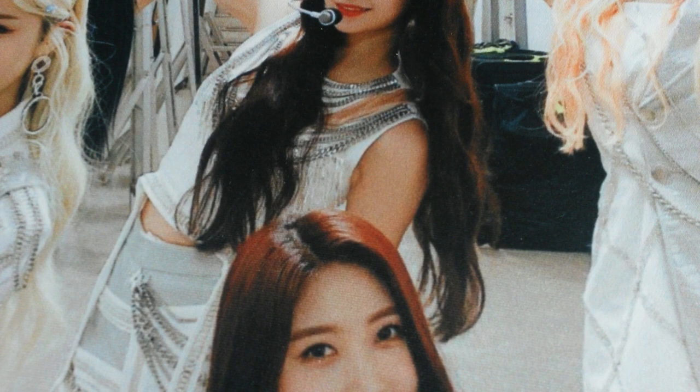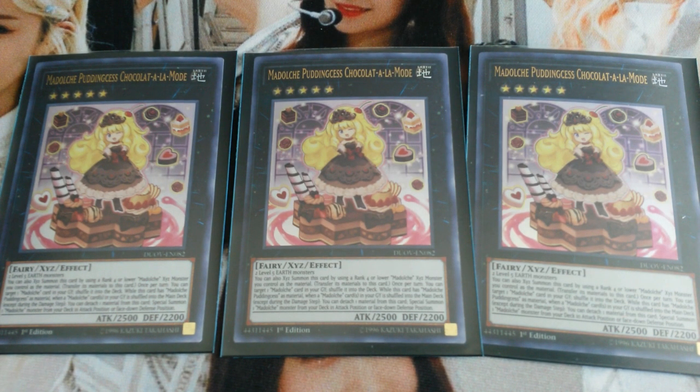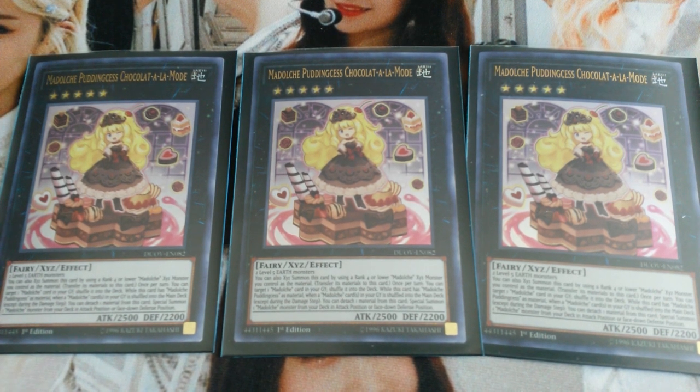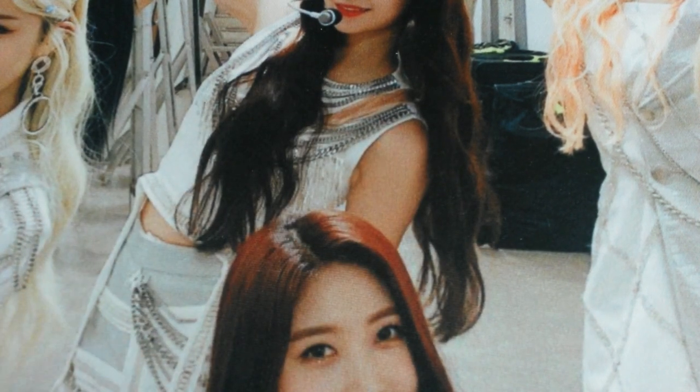To end the Madolche lineup for the extra deck, I play triple Madolche Puddingcess Chocolate a la Mode. This card is really great — pretty sure you all know what these Madolche monsters do. Chocolate a la Mode lets you target a Madolche card in your graveyard and shuffle it into the deck. Its second effect: if it has Puddingcess as an XYZ material, when a Madolche card is sent from the deck or graveyard to the deck, you can detach a material and then special summon a Madolche monster directly from the deck. So Chocolate a la Mode is just a really good play extender that helps get more beatsticks on board.